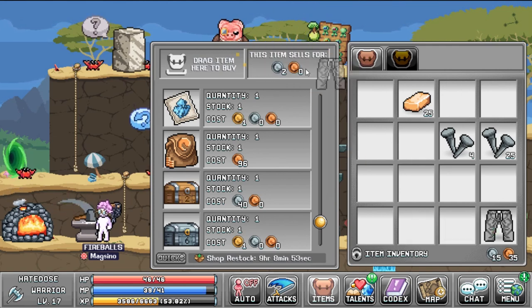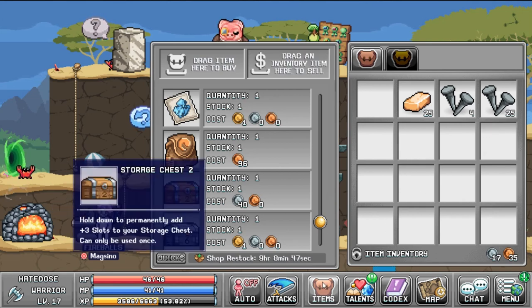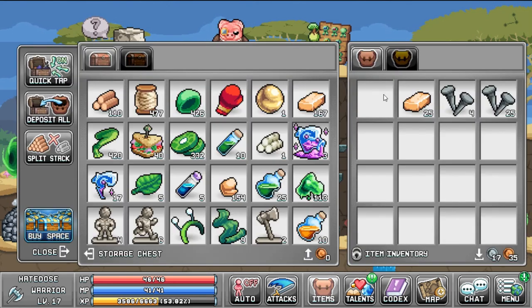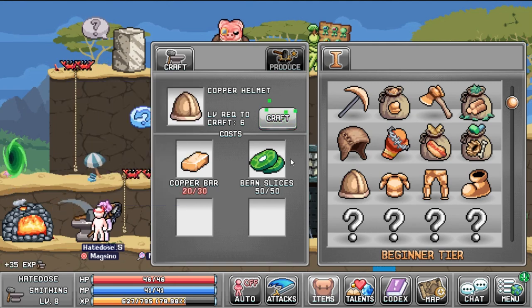Right here I sell some stuff — some upgrade stones and my Give Up on Life pants, which are apparently only worth two silver, not eight. I'm trying to save up for the second storage chest, which gives you three more slots, and that's something I eventually buy.